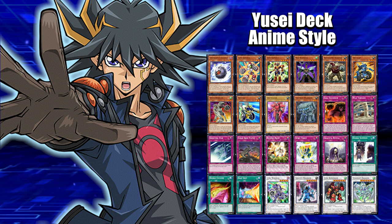Then we got Half or Nothing, a really good defensive quick-play spell. You target a monster on the field and halve its attack, but it cannot be destroyed by battle this turn. It's a pretty good defensive card, and you can use it to cut your opponent's monster in half — or if you're just going for the final shot, it helps you push through.